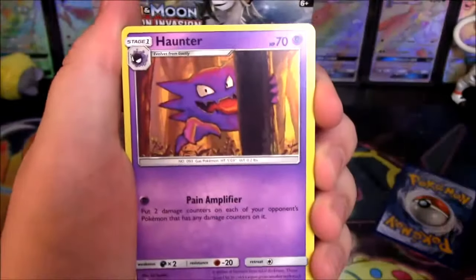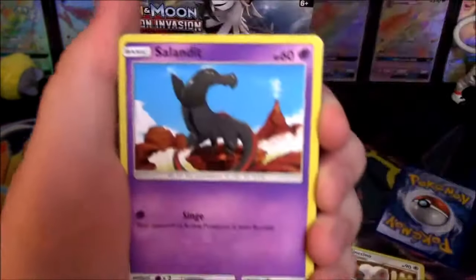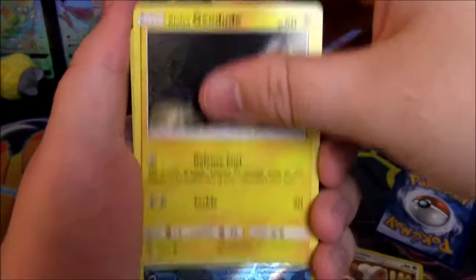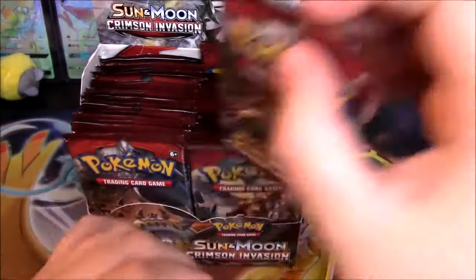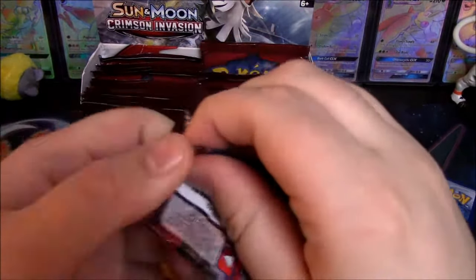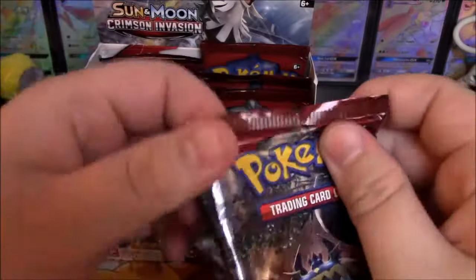Lightning, Grass, Fire, more Lightning — Starly, Skiddo, Pikachu, Alolan Geodude, Mawile, Sword. Two for two on duds, zero for two on good stuff.